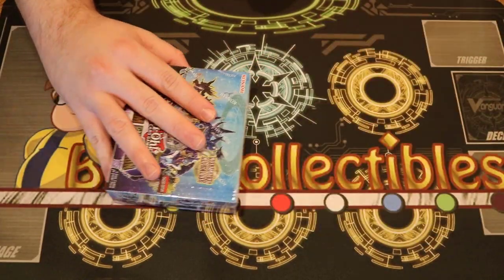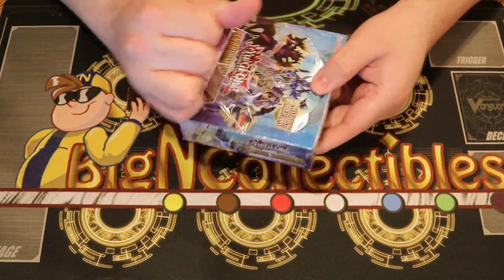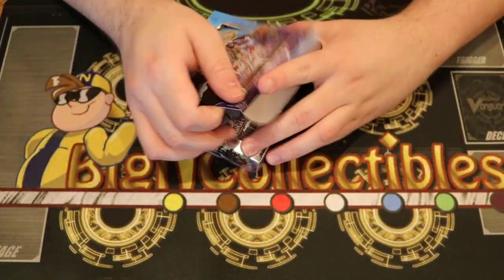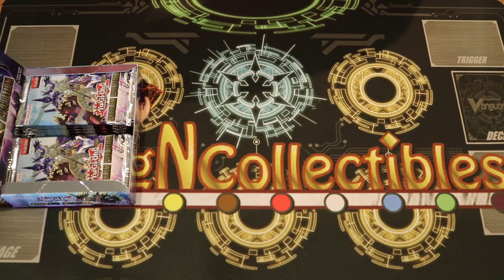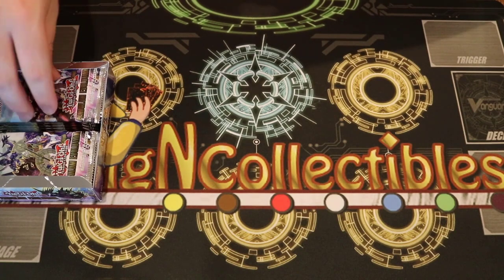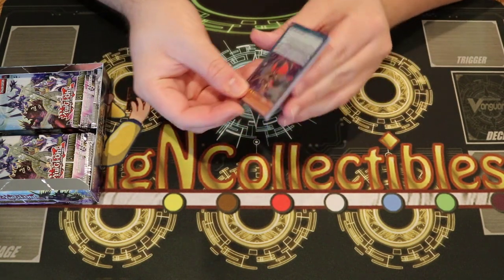Pendulum Evolution box number one. Unfortunately, Europe last weekend was heavily dominated by Zoo format, and this set was designed to be essentially the tail end of the pendulum format. Links are coming out in about a month and pendulums are still a viable deck — especially the Supreme King stuff coming out in the Code of the Duelist set in August. This was supposed to be a structure deck; I'm actually surprised they made it into a set in the TCG. Each pack has two Ultras and three Supers.